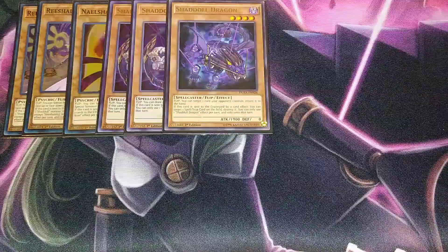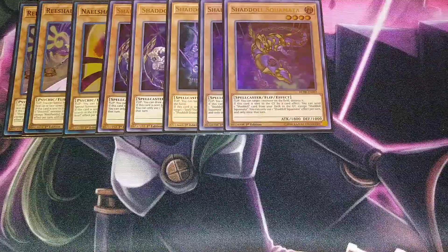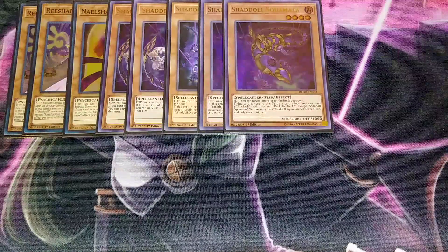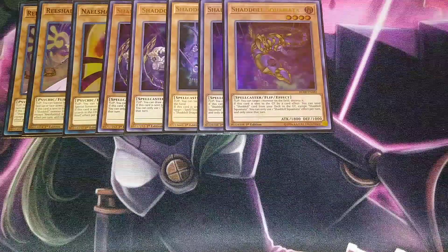We then play two copies of Shaddoll Squamata. When Squamata is flipped face-up, it essentially acts as Man-Eater Bug — it destroys a monster on your opponent's side of the field. If it's sent to the graveyard, it's a Foolish Burial that sends a Shaddoll from your deck to the graveyard, which then triggers that Shaddoll monster's sent-to-graveyard effect.